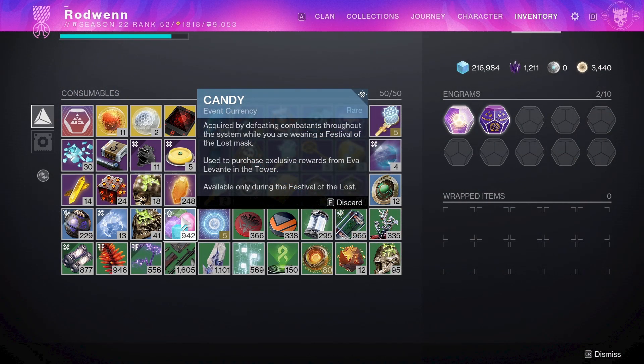Candy will be the currency used in the Festival of the Lost event, which will be running from October 17th to November 7th.